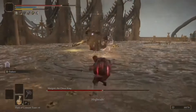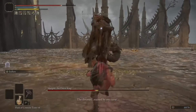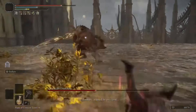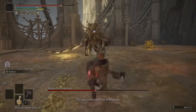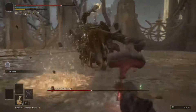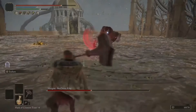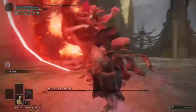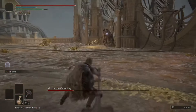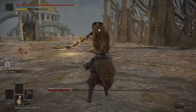From here on, it's best to use uncharged throws, which will be quicker and less stamina draining, but will do less damage. Best time to attack is when he's in the middle of an attack and can't dodge. And if you're lucky, you can still fit in a few charged throws. With all that in mind, this fight is still quite challenging but fair, which is the best kind of fight.